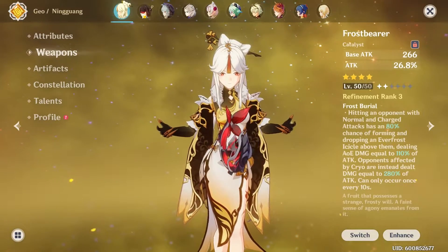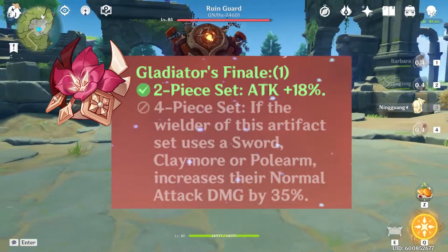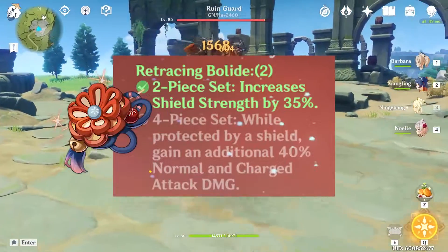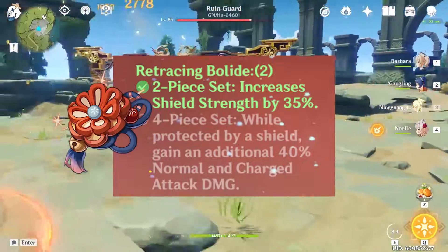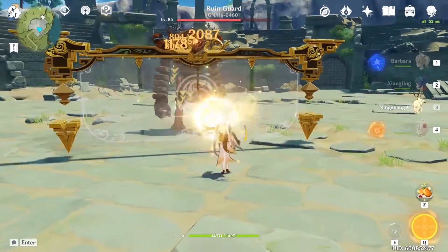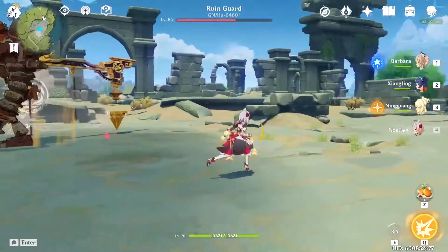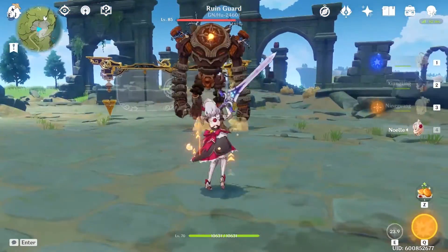For artifacts, I would use either a two-piece Archaic Petra and a two-piece Gladiator with a geo damage bonus cup, or a four-piece Bolide set. The Bolide set is pretty good too — it gives you 40% additional normal and charged attack damage, and Ningguang's charged attack already deals a ton of damage so this boosts it a lot. You also get the two-piece effect of 35% extra shield strength, and with all the geo buffs the shields become nearly unbreakable.